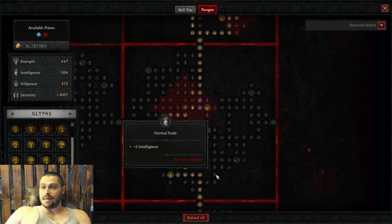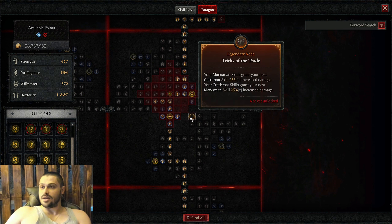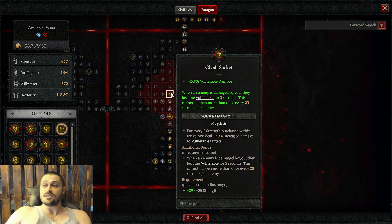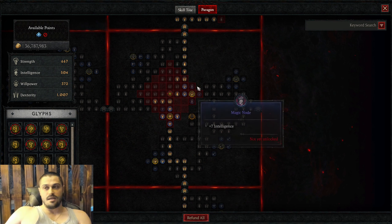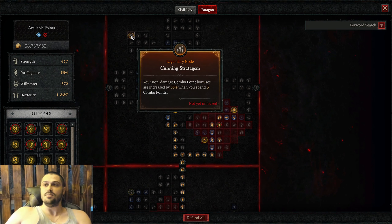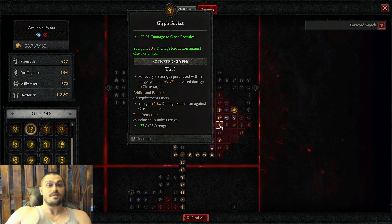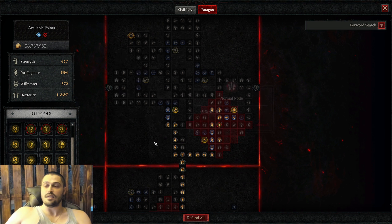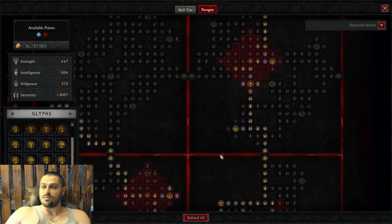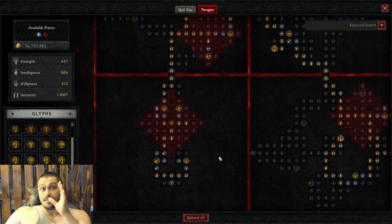Once we're done there, we move to tricks of the trade paragon board. We take brawler for close enemies damage, open a glyph socket with exploit for vulnerable damage since we're making enemies non-stop vulnerable. We take lawless and focused. Then we open the last paragon board — cunning stratagem — go straight for the glyph socket with turf for damage to close enemies, take lawless and finisher, and end up with dominant for core and basic damage. That would be the paragon board for flat flurry rogue.